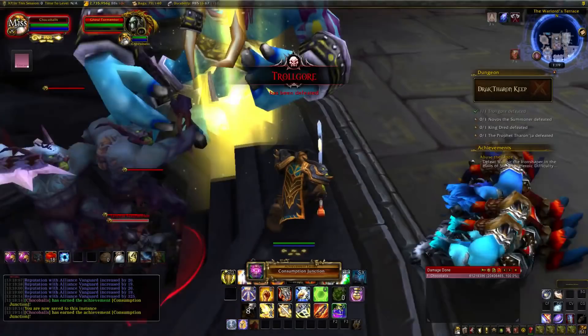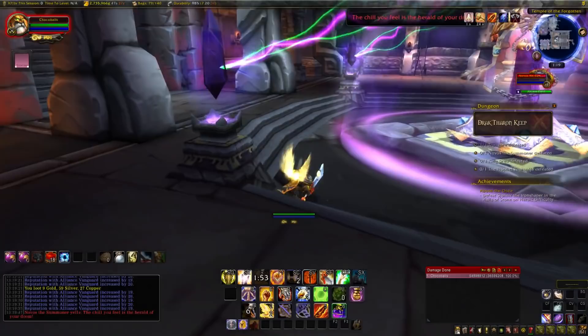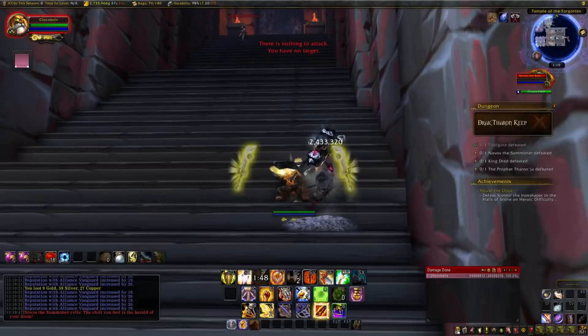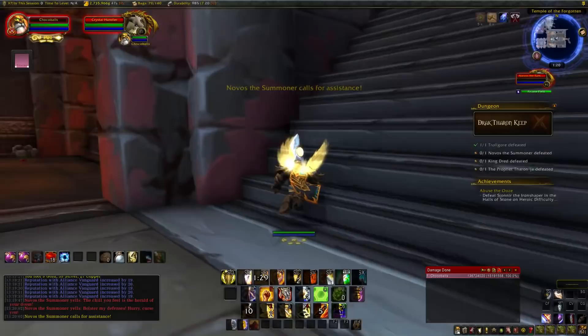Next is Oh Novos: defeat Novos the Summoner without allowing any undead to reach the floor. On the eastern side of the room will be a flight of stairs with undead rushing down - kill these before they reach the bottom. Throughout the fight, Novos will be shielded and summon crystal handlers. Keep the undead from reaching the bottom, kill 4 crystal handlers to disable the shield, then kill him to get the achievement.